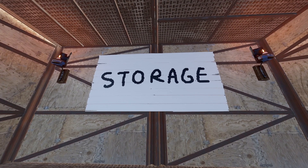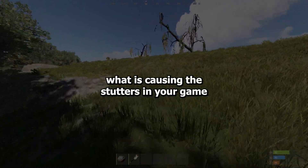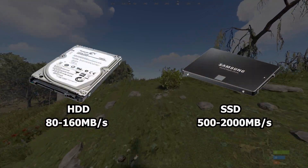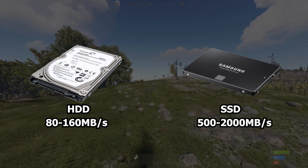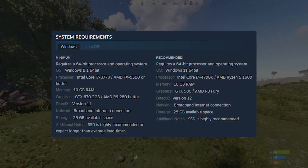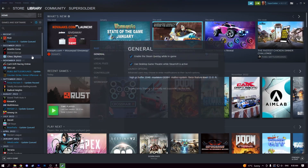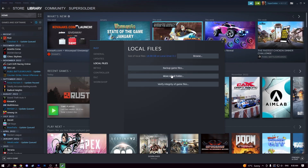My first tip has to do with storage. There are many things which come into play when figuring out what is causing the stutters in your game. Running Rust on a hard drive instead of an SSD isn't good, as the slower speeds that come with a hard drive mean your PC will take longer on loading screens and can take longer to load in textures, causing stutters. Rust themselves even highly recommend an SSD on the Steam page. Make sure that even if you have an SSD, Rust is actually installed on it — if it isn't, you can easily relocate the game's files using Steam.